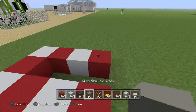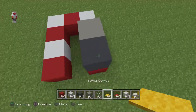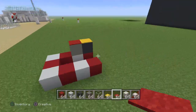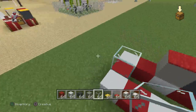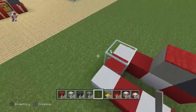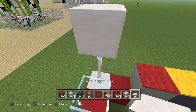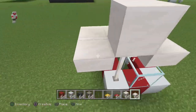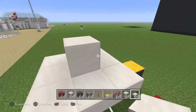You're going to add dark gray, and then light gray. You're going to add yellow carpet right there, red carpet right there. I'm going to add a glass, and then take that out. Get end rod, place that, put that in. And then just place around the corner like that.